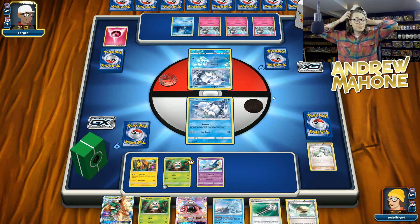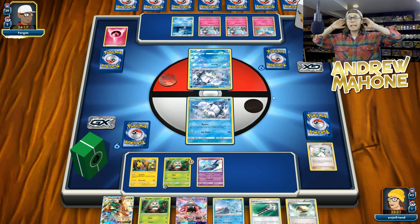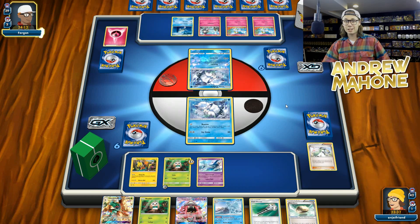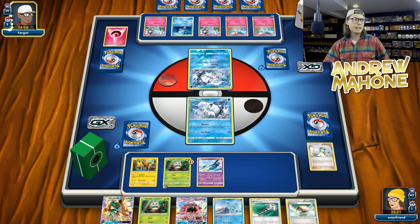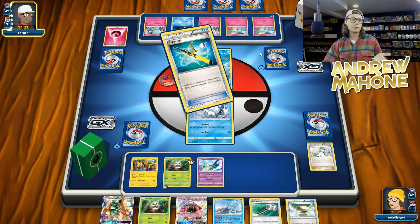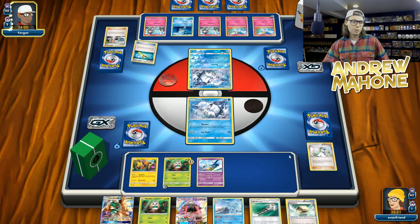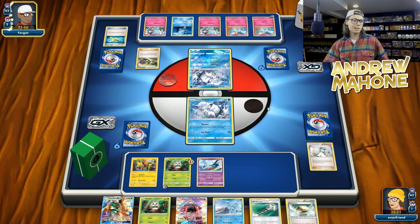They searched for their two Kirlias. That is the play against a Decidueye deck — you definitely want to evolve your Gardevoir GX up through Kirlia just so that you have this beefy little 80 hit point non-EX, non-GX underneath your Gardevoir GX. So then I have to get 80 damage onto these things in order to devolve them, which is super annoying.